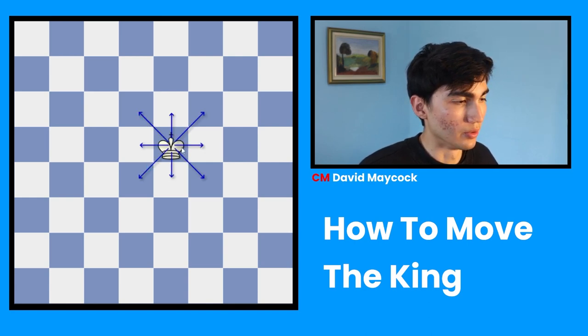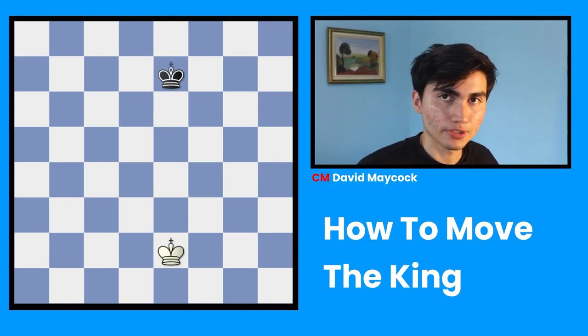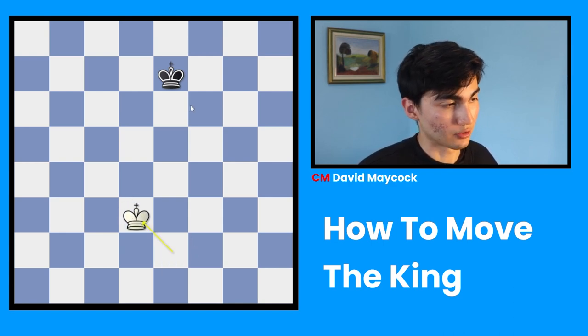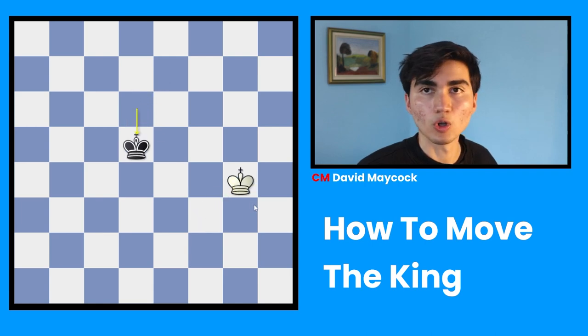So if we were to move this king, we could choose this move for example, and then from this square we can go to these other squares. Chess is a two-player game, which means your opponent will also have a king. I could move my king to this square, my pawn can play this, and we can move our kings like this — only one square at a time.